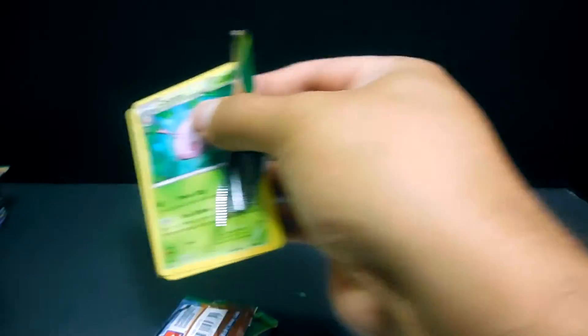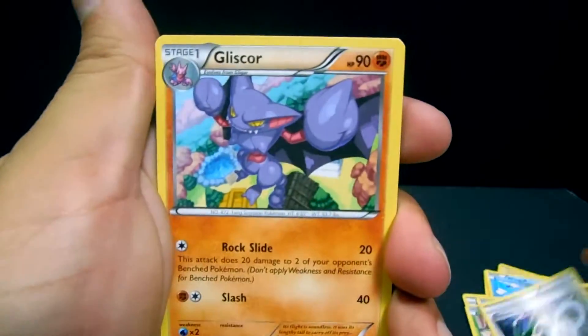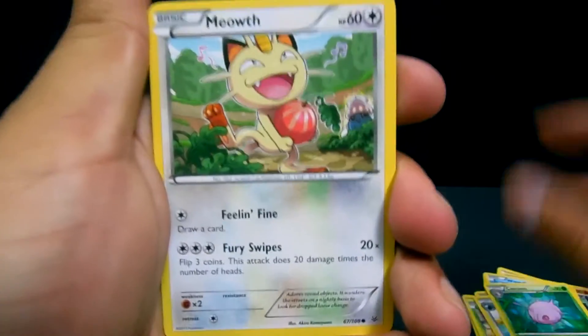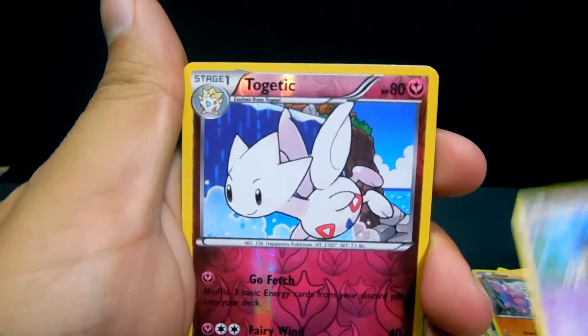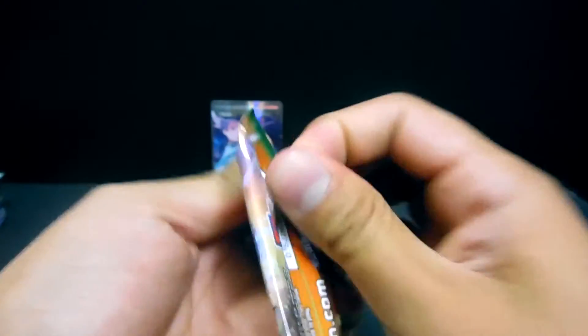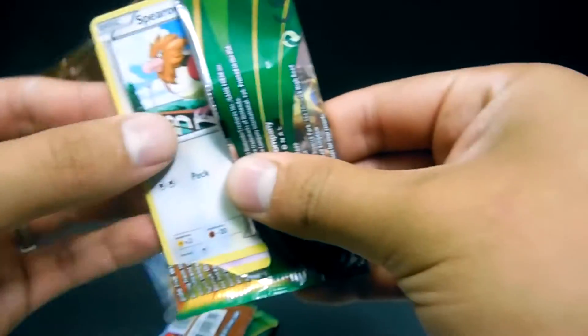I already spotted a Full Art in this one! We have a Rayquaza Spirit Link, Gligar, Tranquill, Cascoon, Meowth, Binacle, Gligar, Shuppet, Togetic — and a Full Art Winona! Sweet. So there is our first Ultra Rare of the first box — which happened to be a Full Art.